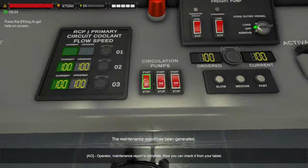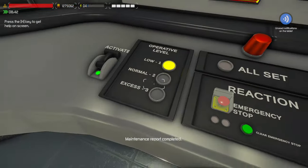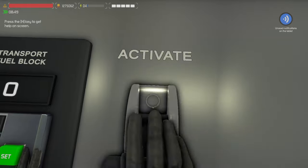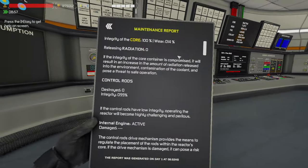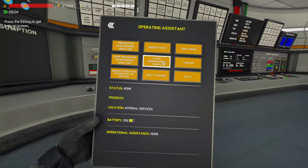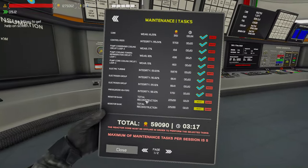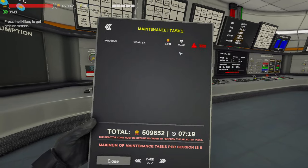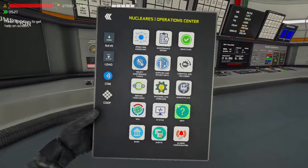The operator maintenance report is complete — you can check it from your tablet. It takes about an hour to actually do the maintenance report. I like to turn these off — you don't have to, but it will save on fuel. You can also see what happened in your playthrough for that time period. To do maintenance tasks, come to your AO and start maintenance tasks.